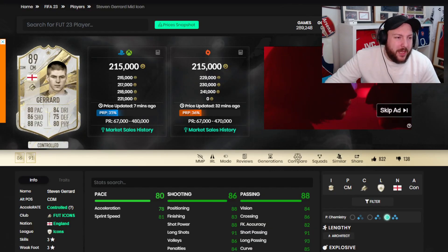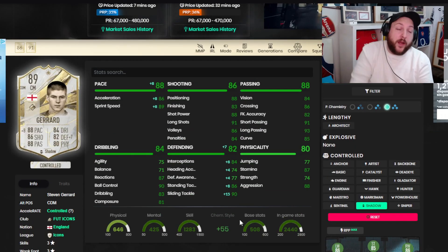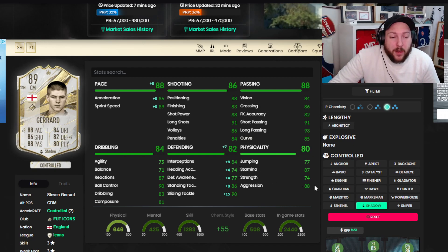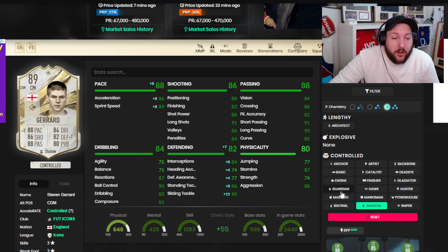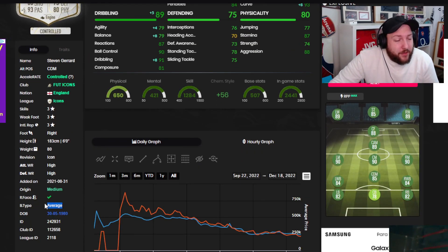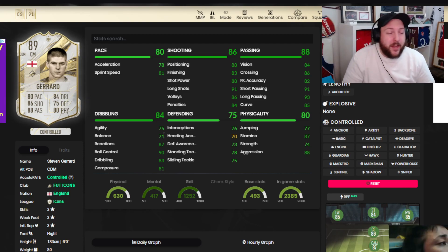Let's jump onto Footbin. So we are on Footbin, and as you can see it's 215k - he was almost 300k yesterday before the SBC came out. We had a shadow on him. A shadow keeps him under 'controlled' body type. It's a shame he can't be explosive, because I prefer explosive players - they go quicker from the mark. With controlled, they keep the same speed once they get there. Lengthy makes them get quicker over time, but lengthy has been nerfed, so I don't think Architect is a good move. It really depends where you want to play him. We played him in that CDM box-to-box role and put a shadow on to get all stats over 80. In hindsight, I'd try a Hunter to boost finishing and shooting more, or even an Engine to boost agility and balance. His pace is okay - you're not expecting him to be lightning quick. What I didn't like is his average body type, which makes him feel a bit clunky, especially with low agility and balance - not the best at left-stick dribbling.